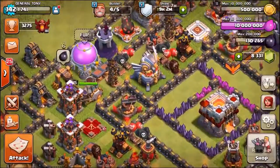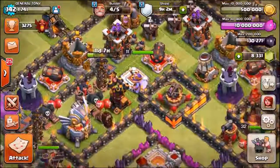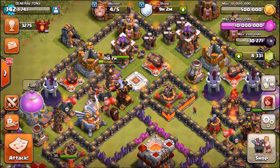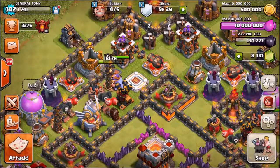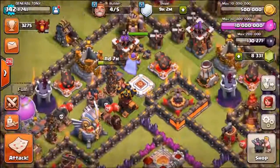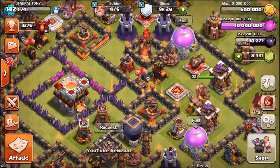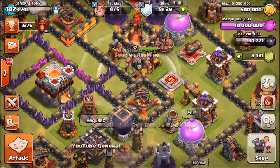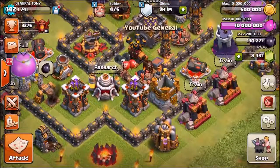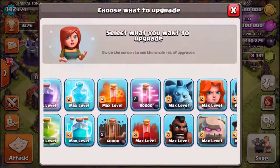We've got 10 million elixir now. With elixir I'm feeling like upgrading the grand warden — he's flying around there, sit down grand warden. The grand warden is currently level 11 and I do not like odd numbers, so I want him on an even number. Maybe we should gem him to level 14. We've got maxed-out archer towers, wizard towers, cannons, air defenses, air sweepers; the air bombs are all max level. The air mines can all be upgraded but I don't really want to. The spring traps are maxed; big bombs still need upgrading.